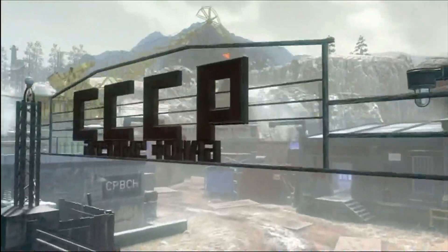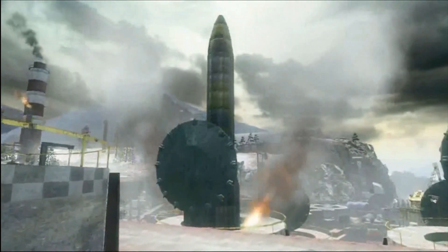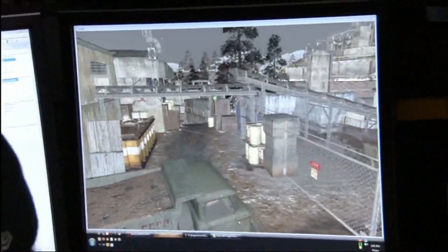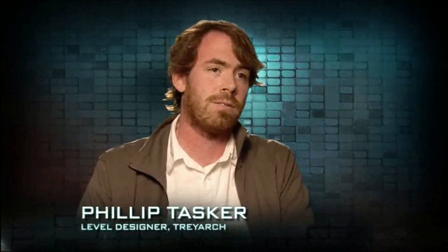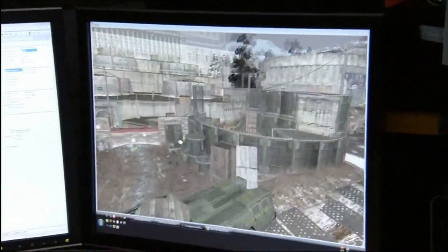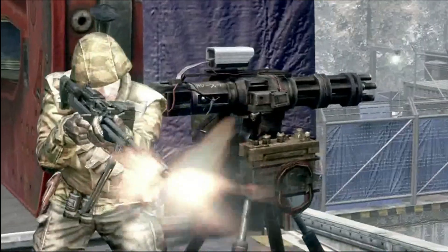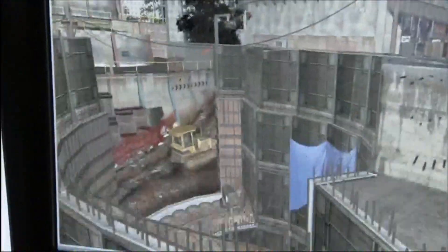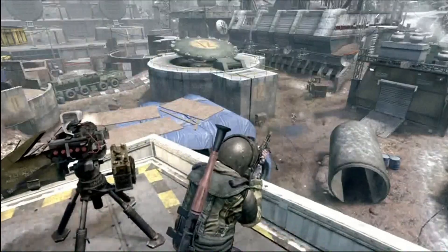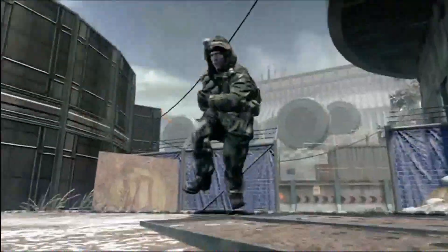Silo is based on a Russian underground nuclear missile silo construction site. It's probably one of the largest maps in the entire game. Silo favors players who take their time because there's a lot of flank routes and interconnecting paths. Players who are smart, use decoys, and pay attention to the mini-map are going to be more successful. You can't stick around in one place too long — you really need to learn how the paths flow and stay on the move.